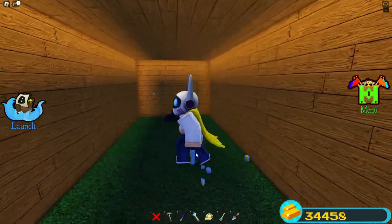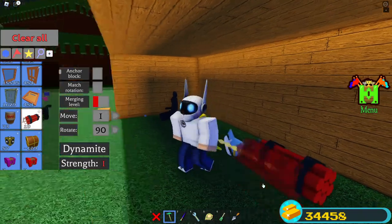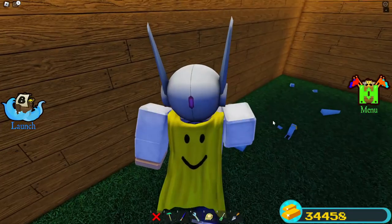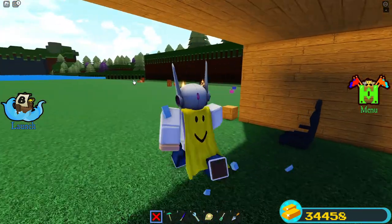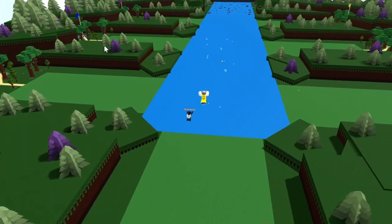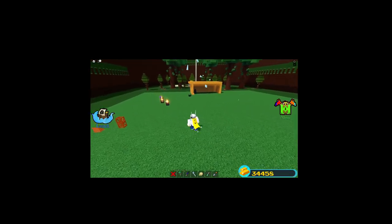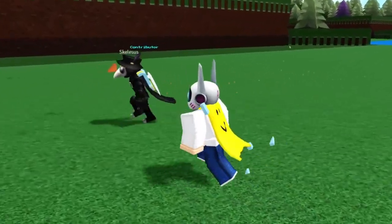Break it a little more with TNT placed directly on it. Then equip the broken jetpack - look at it! You can literally have a jetpack with pieces hanging off the end and still use it. It's very cursed but super fun. You can have your very own custom broken jetpacks.